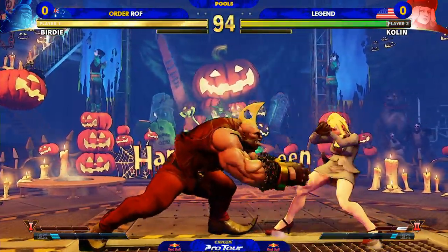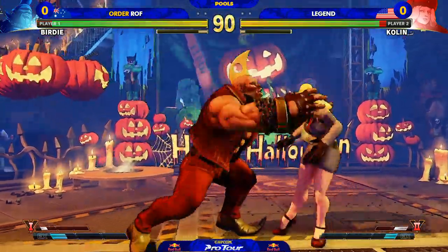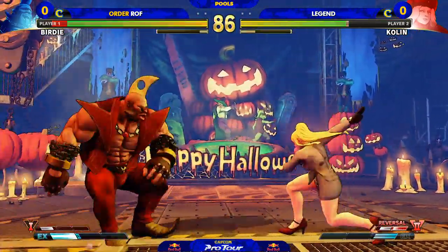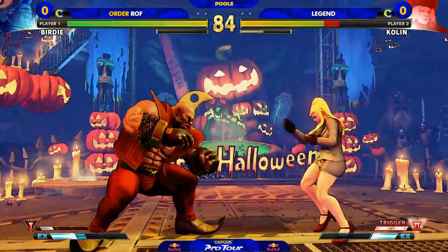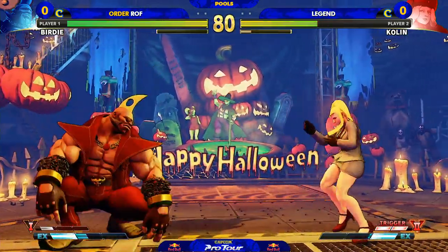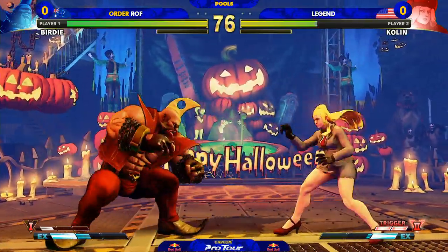Don't just throw him out — he said don't throw him out earlier. That's an important button for Juri in this matchup. That's Standing Roundhouse. It gives her a chance in neutral to kind of compete with Birdie's amazing range. Also, the ice is super important too, because any time he sticks out one of his V-Skills, she can put that ice out just to nullify the pressure he'd get off the can or the banana. It keeps him a bit honest.